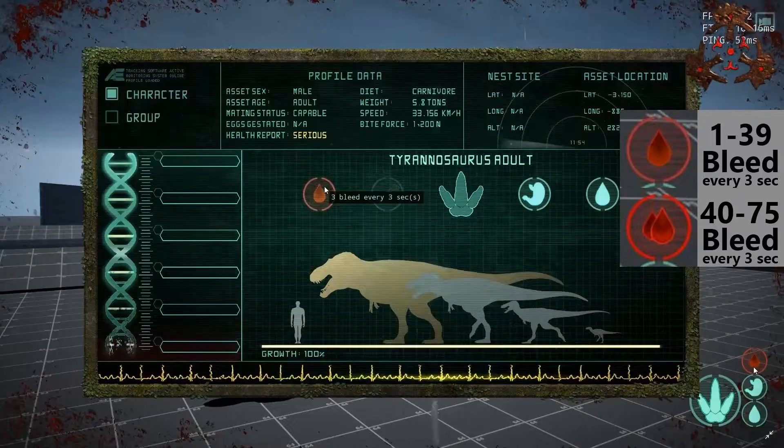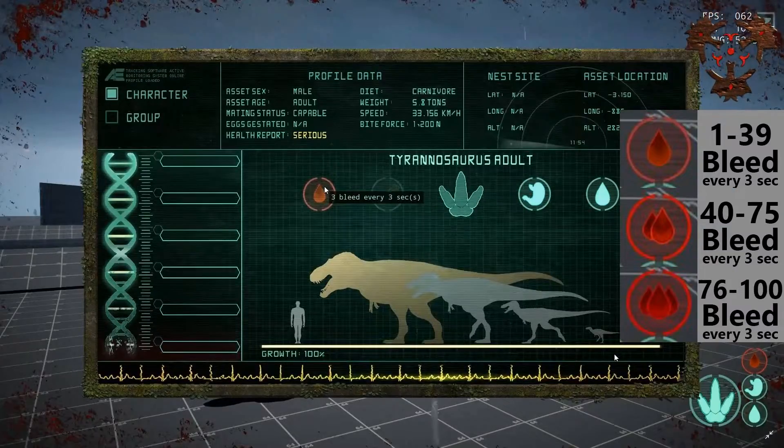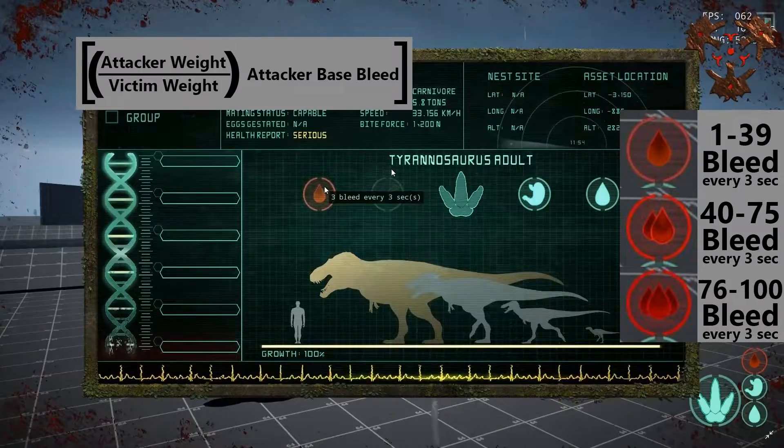If you have maximum bleed and three drops at 100, that means your dinosaur would lose 100 health every three seconds until that full bleed is applied and he starts healing. You may be wondering why you never see numbers like that on the character sheet — that's because that is the raw damage applied to a dinosaur. It does not factor in the dinosaur's bleed resistance. When you calculate that in, you get the final damage results. So let's bring up the formula.